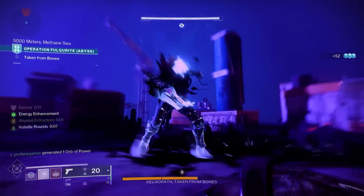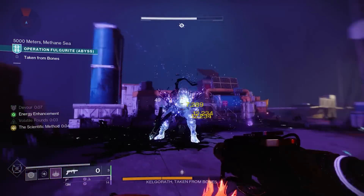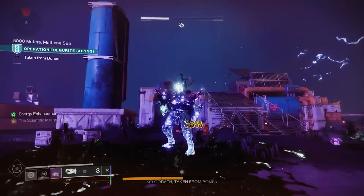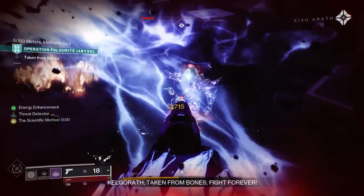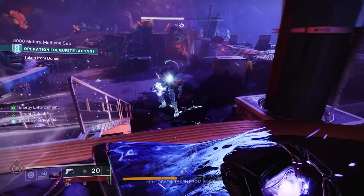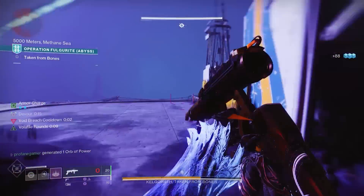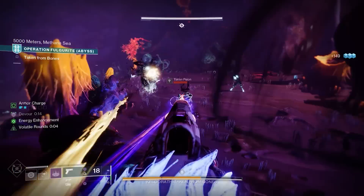In the right column, Ignition Code can drop with Demolitionist, which provides 10% grenade energy on each kill and automatically reloads this weapon when throwing a grenade while the weapon is equipped. We've also got Frenzy, providing a nice damage bonus of 15% after being in combat for at least 12 seconds. You'll also receive a bonus towards reload and handling, which can be very beneficial for lightweight grenade launchers. The biggest damage bonus from the right column is going to be Vorpal, with a total of 20% increased damage when battling bosses, mini-bosses, and guardians who are mid-super.